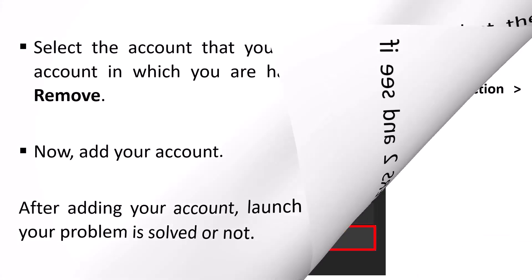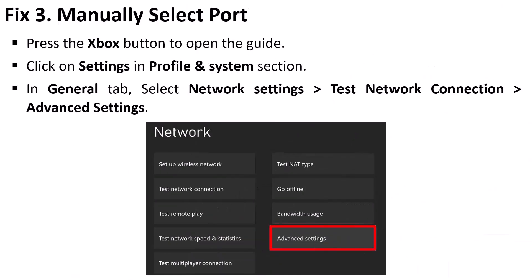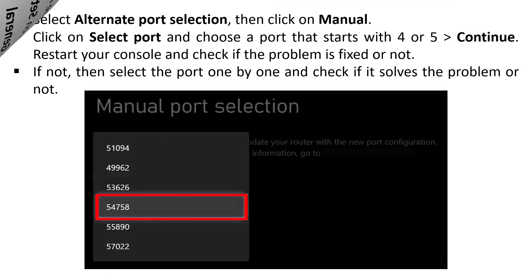Another fix is to manually select a port. Press the Xbox button to open the guide, click on Settings in the Profile and System section, in the General tab select Network Settings, then Advanced Settings, select Alternate Port Selection, click on Manual, then click on Select Port and choose a port that starts with 4 or 5, then continue.